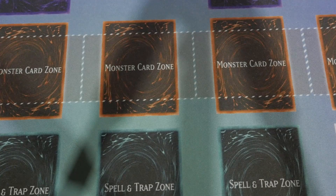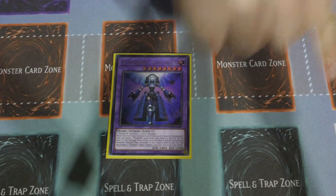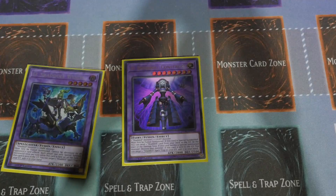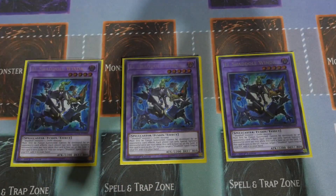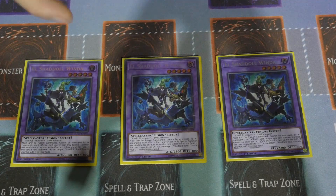Moving on to the Extra Deck. There's one Construct — that's only because he only has one; if you have more you'd obviously play more. For the other Chadol cards, three Window. Window can be an easy Fusion target if you need an additional Chadol board. Going into Window, something that can't be destroyed by card effect, is very good against Dracos. The only issue is it doesn't have enough attack to clear the board.